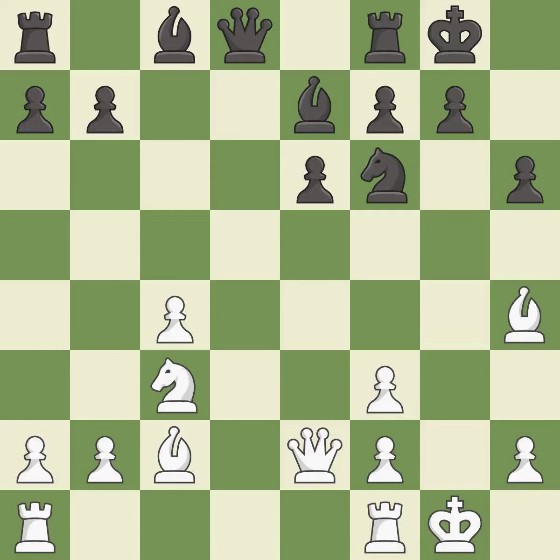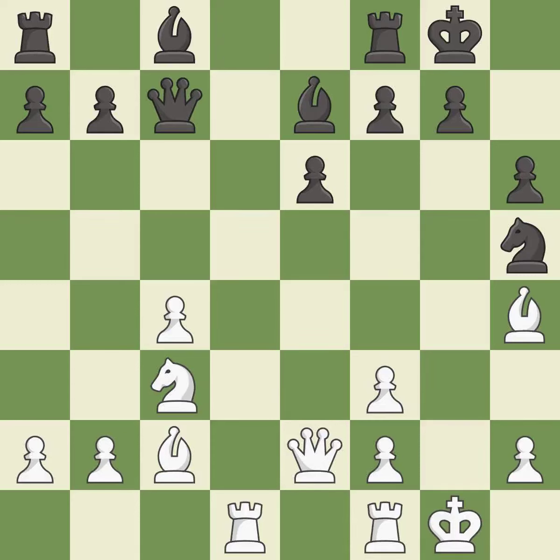This doubles the pawns in front of the king, decreasing its safety and harming the pawn structure — it is a mistake. This overlooks an opportunity to develop a queen off its starting square — it is a miss. This activates a piece and simultaneously wins time by attacking an opposing queen — it is good. This activates a queen by developing it off of its starting square. This threatens to win a bishop — it is best. This overlooks an opportunity to threaten checkmate — it is an inaccuracy.